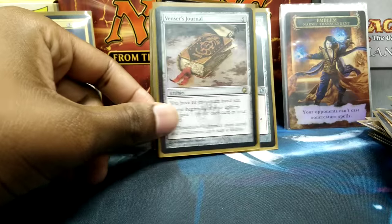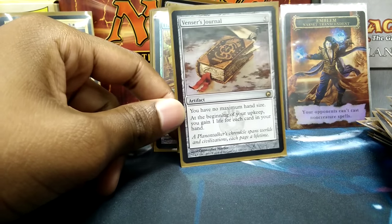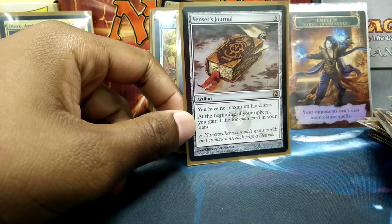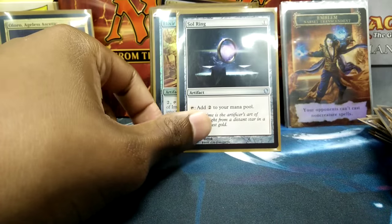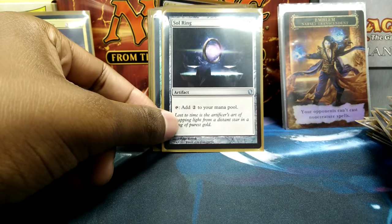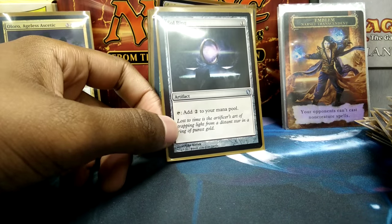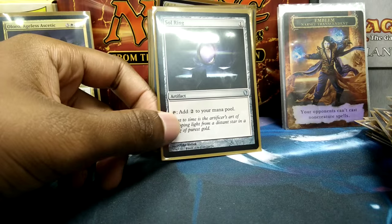Venser's Journal gives me another instance of infinite hand size, and the life gain doesn't hurt at all either — especially because I'm drawing half my deck, so I'll probably be gaining around 32 life at upkeep. Sol Ring is Sol Ring. I really don't have any other mana rocks besides Sol Ring, primarily because my mana is so fixed and I usually wind up tutoring into something that lets me cheat certain spells out without actually paying mana.